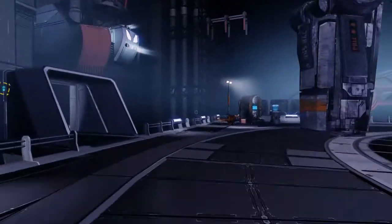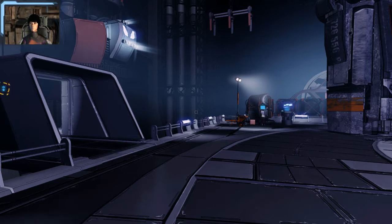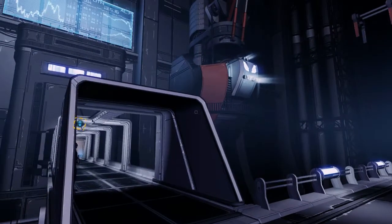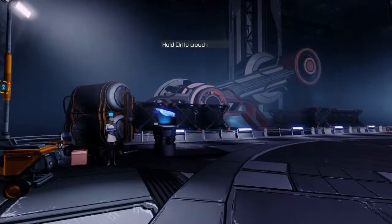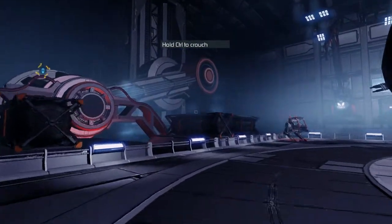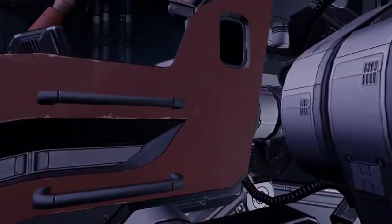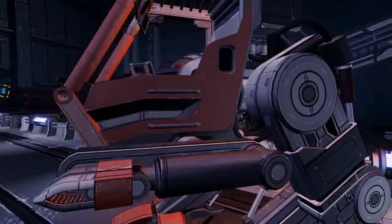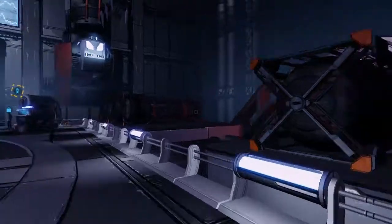We're going to go ahead and go inside the station to see if we can find ourselves a freighter captain. Watch out for containers packed with goodies — if it's not locked or nailed down, grab it. Take a look in the vents too. I'm wondering if we can press space to jump. Hold control to crouch — so we've got basic commands. Hey, look at that loader vehicle — I wonder if we can get in that. If I could, that would be absolutely hilarious.